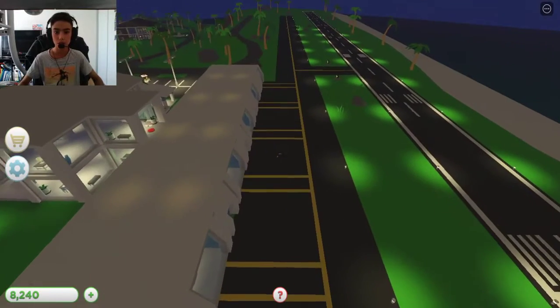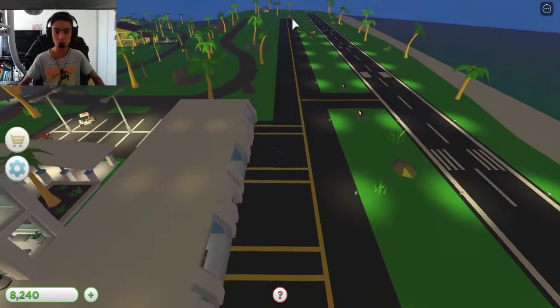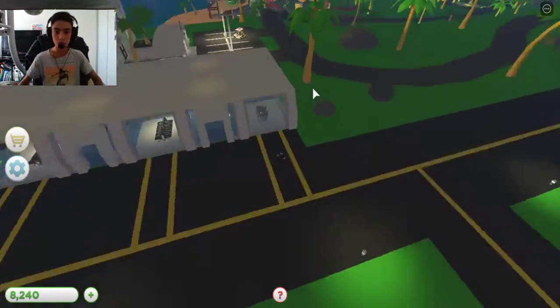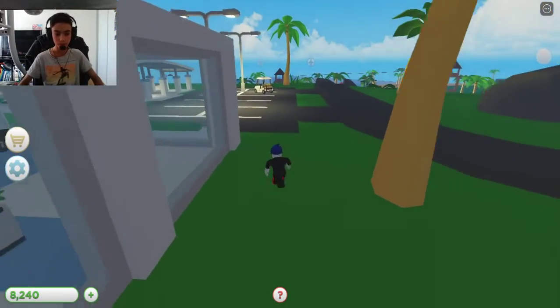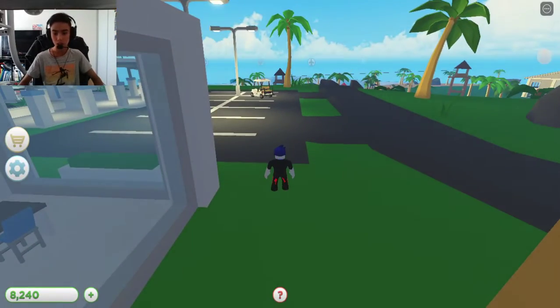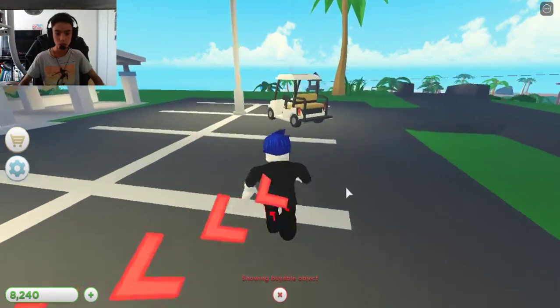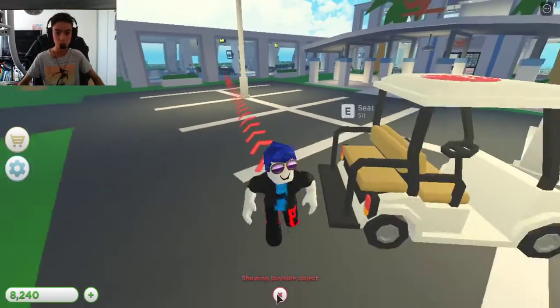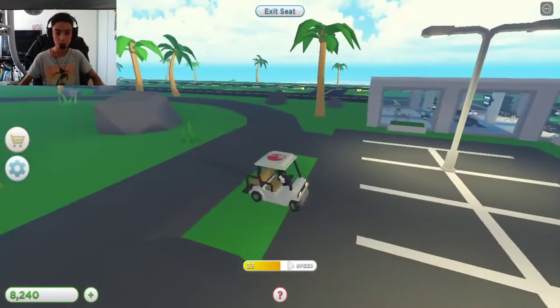I see something over there — a red dot — so we'll go and check that out with our golf cart. What does this say? Showing buyable objects — no.